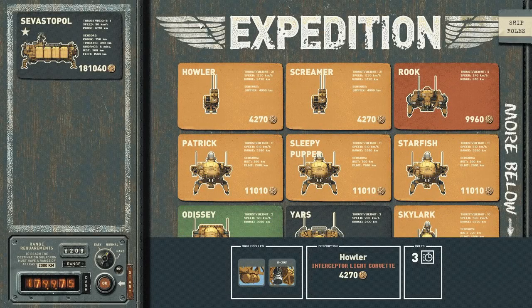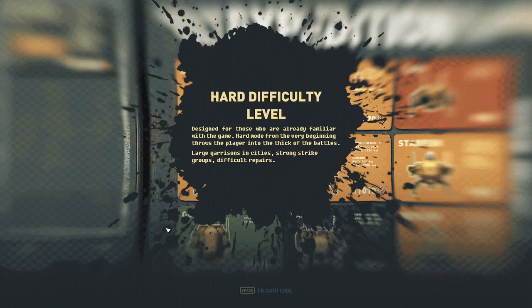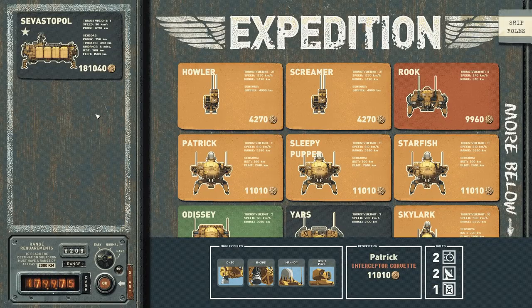It's finally time to start our High Fleet Hard Mode campaign. It's taken a little while to get to this point, but our fleet is ready. We've got our Doctrine, we've got our special builds, and I'm ready to begin. Hard Mode is designed for those already familiar with the game — from the very beginning it throws a player into thick of battle with large garrisons, strong strike groups, and difficult repairs. So we don't want to take too much damage.